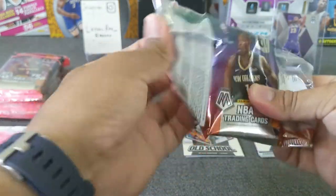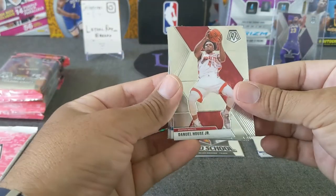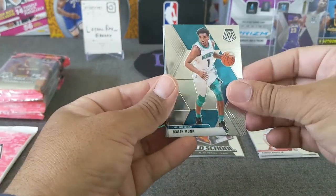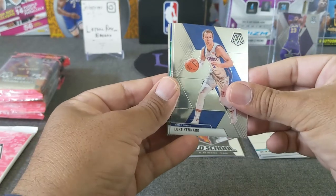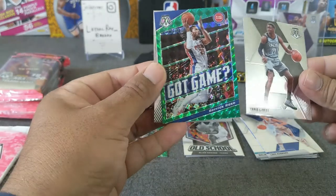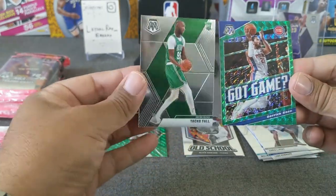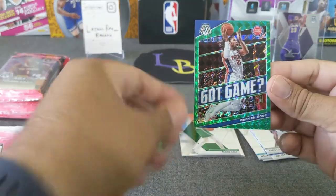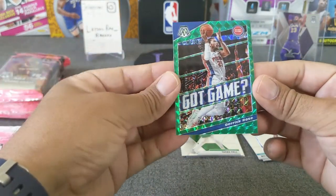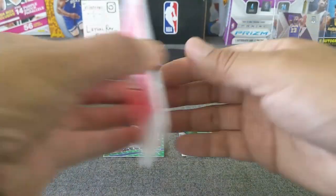Pack number 2 — House Junior, Monk, got a green insert, Carl LeBert, and Derrick Rose Got Game, and Taco Fall base. It's a nice looking Rose — shout out to my boy B-Mac, I know he's collecting D-Rose.